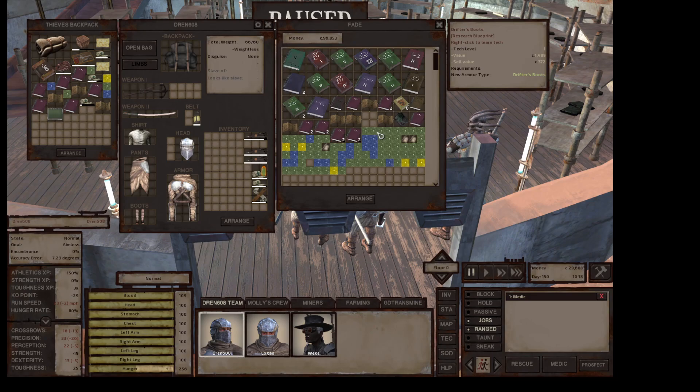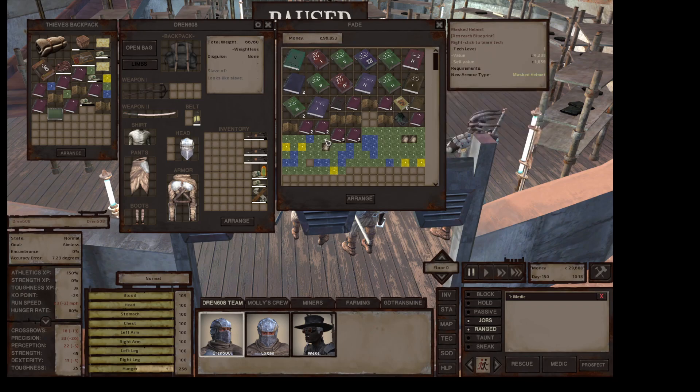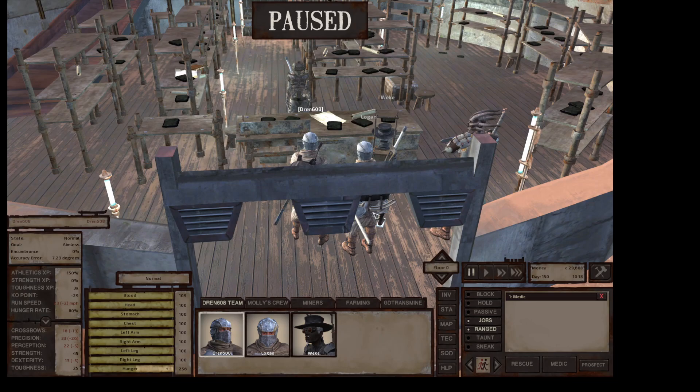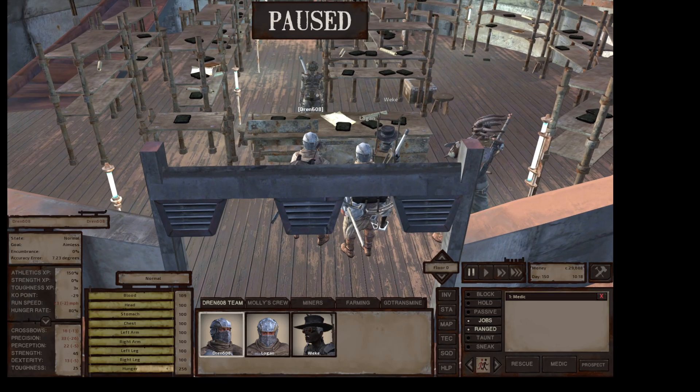I really don't see anything other than maybe drifter's boots so I can put people in drifter's boots instead of wooden sandals. There's nothing else really new here. I can't make samurai armor — I can make leg plates but not the armor. I think we're going to say we're done here. I've got 29,000 cats and I want to go visit the farmer, then hire these mercenaries and head home.